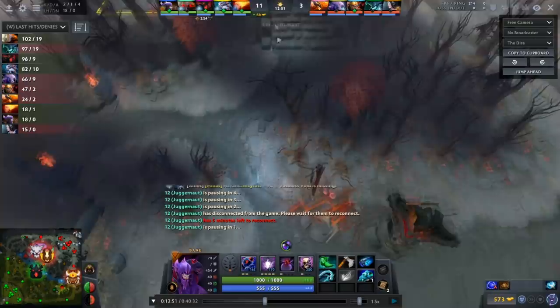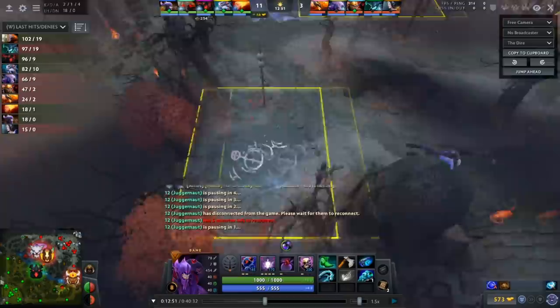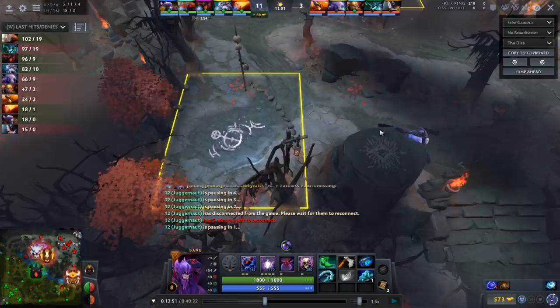They know I haven't placed a ward there because the tower vision would show if I warded. I can't realistically ward here without wrapping around the entire way, and they've been very defensive of their jungle. Having the Quelling Blade lets me get vision into this very crucial area without having to actually access it first.